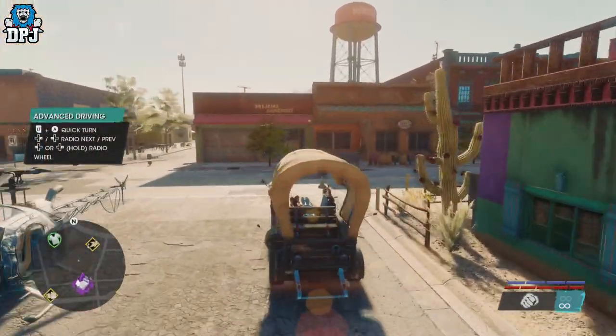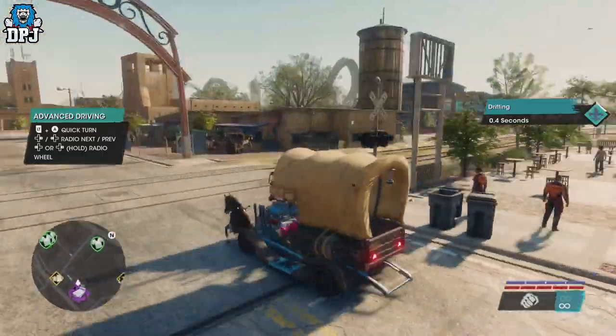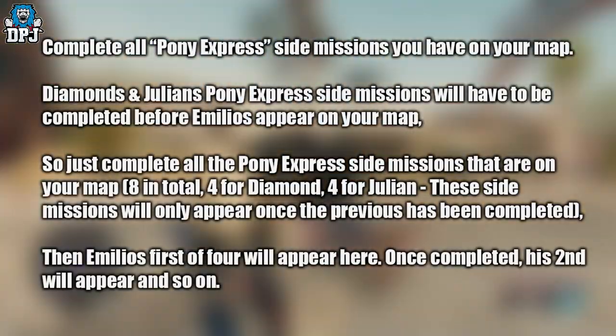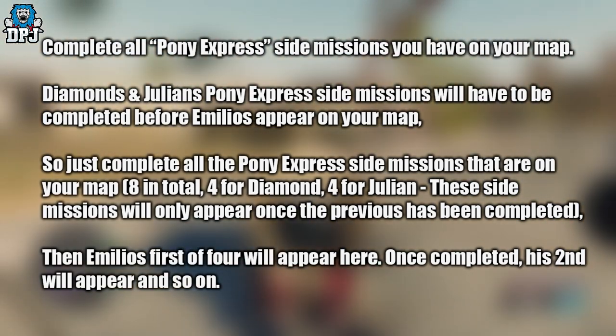So this Schooner for me was unlocked by completing all 12 of the Pony Express side hustles, the side missions. Now there's 12 in total and they are based around 3 characters: Diamond, Julian, and Emilio.